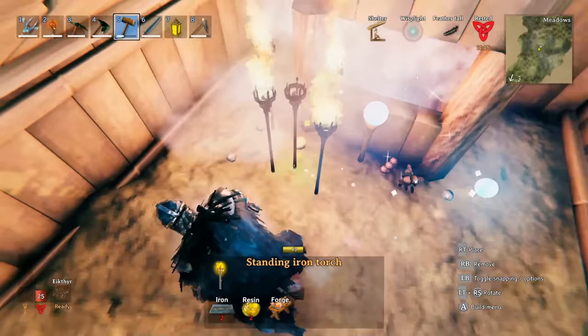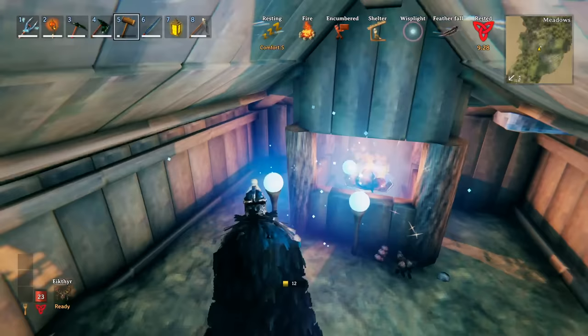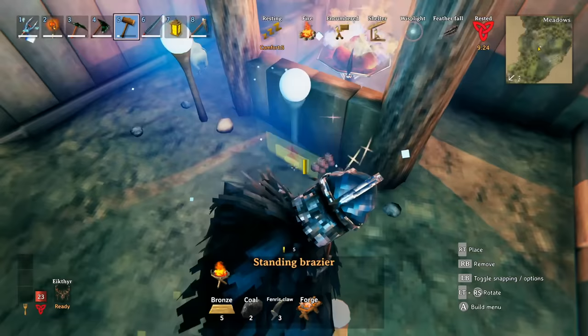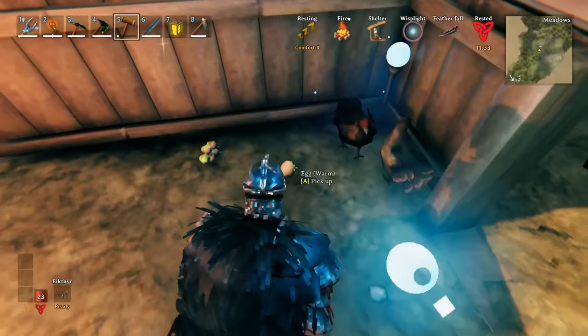I tried a bunch of other ways to hatch eggs. Standing torches do not work, but braziers do — whether it's the standing one or the hanging ones, they'll actually do the job. However, they don't seem to have the same range as a regular fire. I found a couple of eggs towards the door that were simply too cold. If you really want to use braziers, hang one inside the coop as well, and make sure there's ventilation so the chickens can't get too close to it.